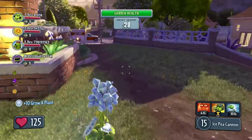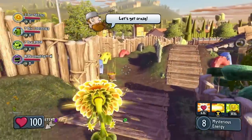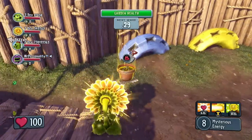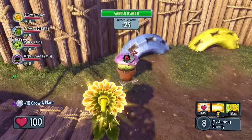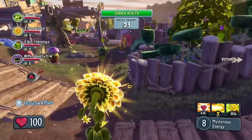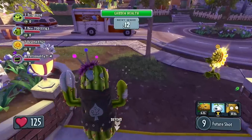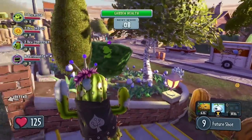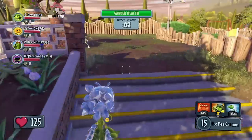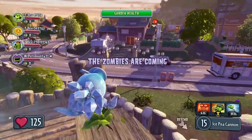Peashooter is planting a Daisy Hell Station. Here we're looking at the Mystical Sunflower — she's going to plant a Fumeshroom. And the cactus is going to deploy some Walnut Barriers. With the countdown finished, the plants dig in for the first wave.